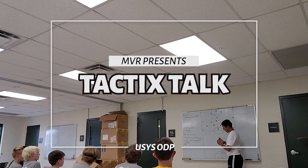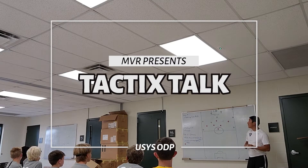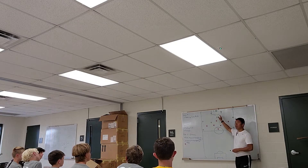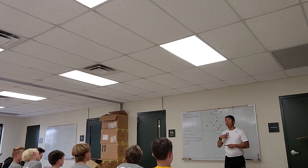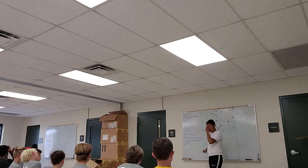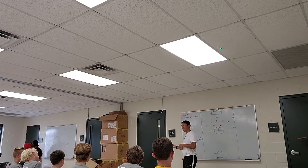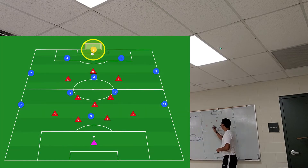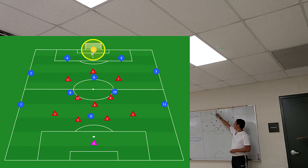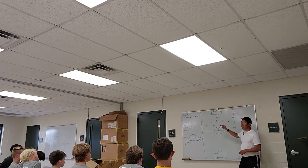We have the ball, and now let's switch our mindset from possession, where we have the ball, to now they have the ball. We know that they're going to try to build out from the back, they're going to try to break the line, they're going to try to break between us. So, what would be the team function — the red team — when the white team is trying to build out?